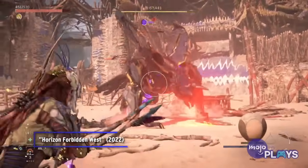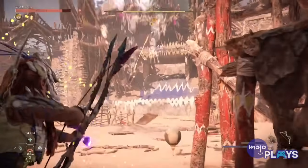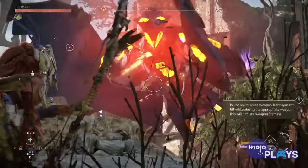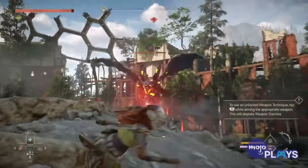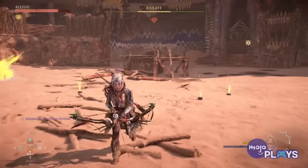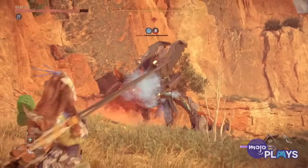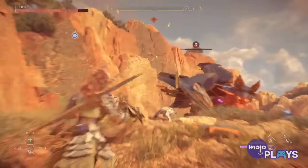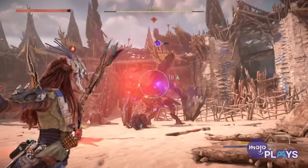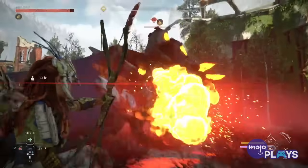Remember in Zero Dawn when one of the most dangerous machines was the Stalker due to its ability to turn invisible? Well, what if it could fly? An enormous bat-like machine that could take on a Stormbird and win, the Dreadwing is the most dreaded new flying machine Aloy encounters in the Forbidden West. Besides its ability to go invisible during the fight, the Dreadwing can deploy explosives and incapacitate Aloy with its piercing shriek. Grounding it doesn't make the fight easier, as the Dreadwing excels in close-quarters melee with its enormous wings. It can even create distance by generating a massive gust of wind. Just like with vampires, fire is your best friend here.